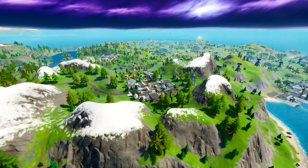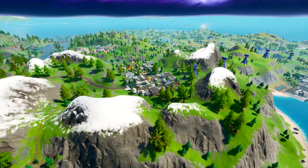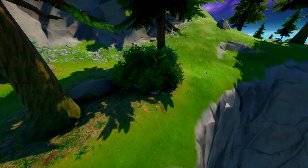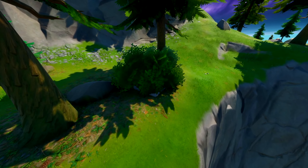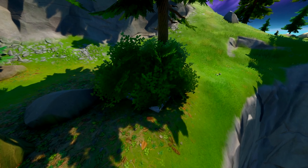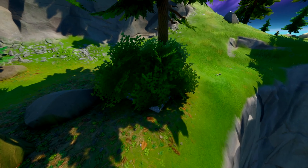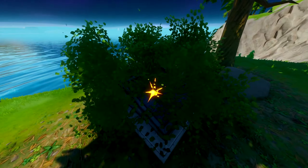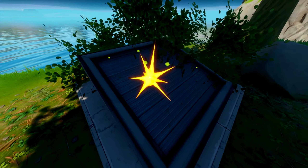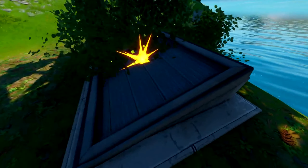There are also three different bunkers scattered around the map. The first one is just next to Retail Row at the other side of the mountain. It is hidden in a bush and this one has been confirmed to be a fake bunker. Once you destroy the bush all you can see is the top of the bunker — there isn't anything textured, which is why it is a fake bunker.